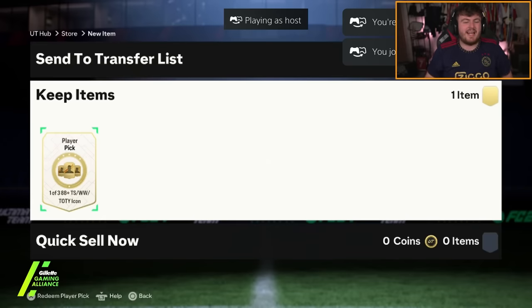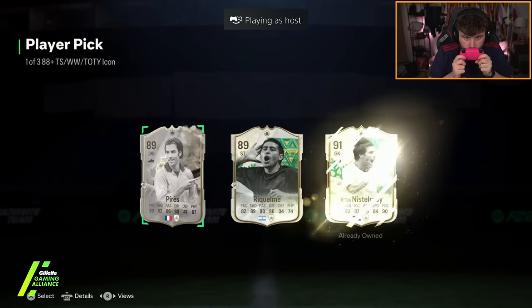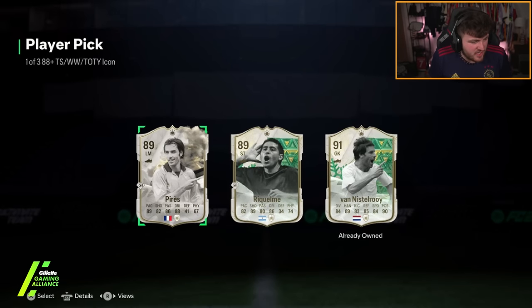We're on my second account now with the icon player pick. Come on. The thing that's annoying me — we've got Thunderstruck Cruyff, Thunderstruck Cafu, Thunderstruck Ronaldinho. Any of those would be very nice. But we're just not even getting those. We're not even getting Winter Wildcard Grinchers. Come on, EA. Sort us out.